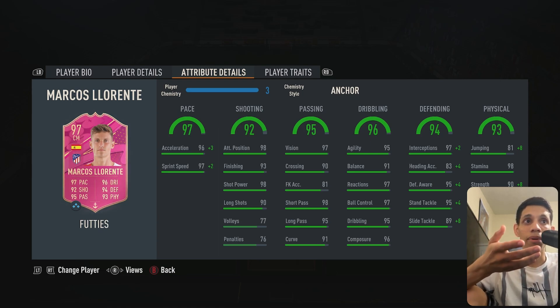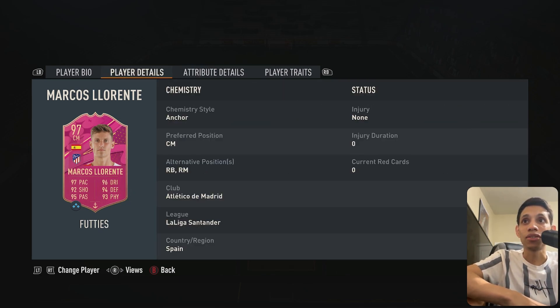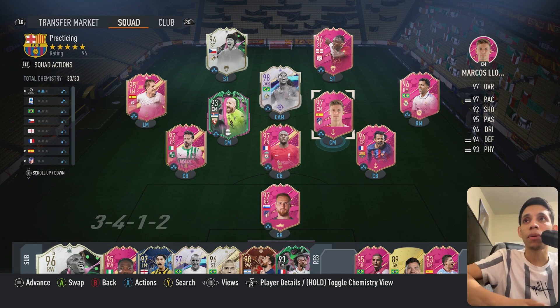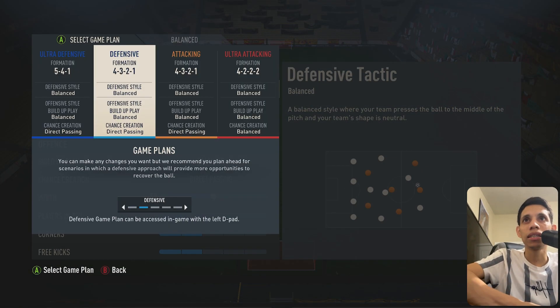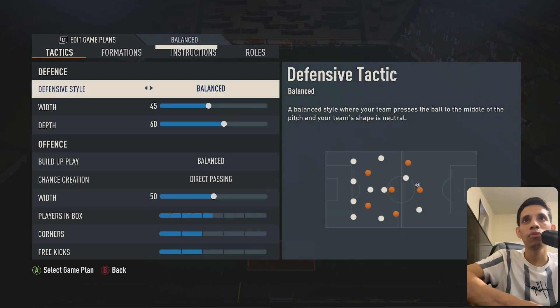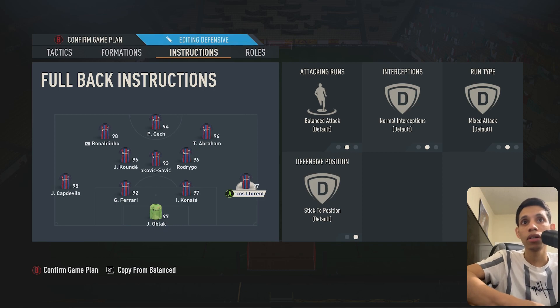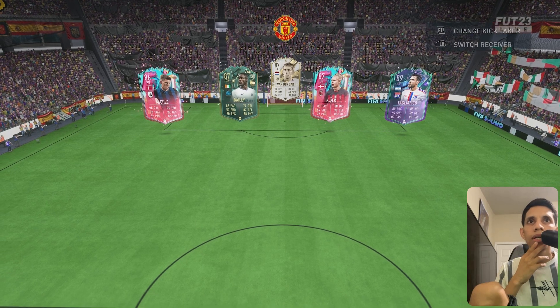The shooting is already a 98, attacking positioning is great — exactly what you need as a center mid. Good long shots, good shot power, great dribbling. This card looks disgusting. We're going to try him in different positions — mainly as a center mid, and then also as a right back, because he's been good at right back before. Let's check it out.